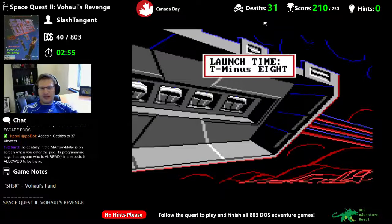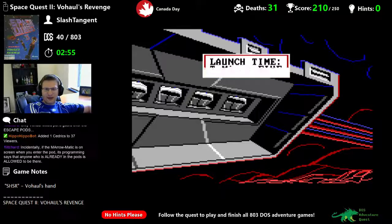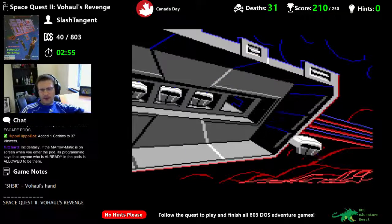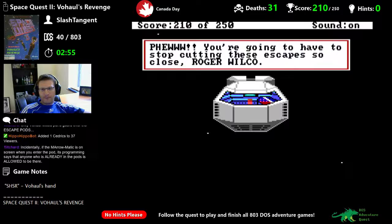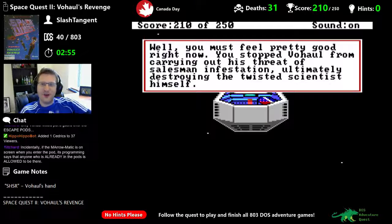35 minutes until meltdown, a synthesized voice announces. You are seated inside one of the emergency escape vehicles. Before you is a control panel and a viewport — the only outstanding feature is the clearly marked launch button. Press launch button — warning, emergency escape vehicle launch sequence has begun. Launch countdown: 10, 9, 8, 7, 6, 5, 4, 3, 2, 1, 0. You're going to have to stop cutting these escapes so close, Roger Wilco.